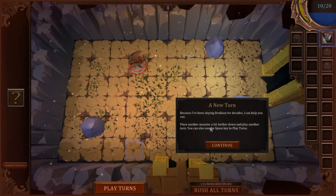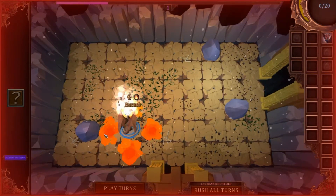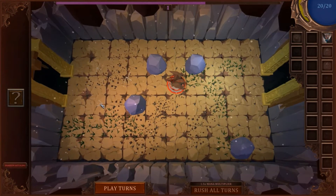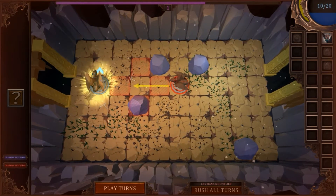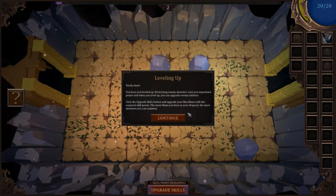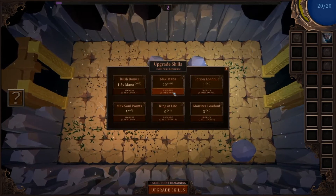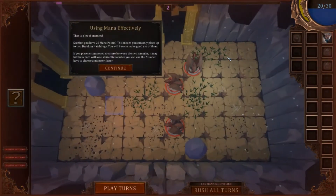New turn — place another monster a bit farther down and play another turn. You can also use the space key to play turns. He'll move, miss his attack, and then we move and get him. He moves towards the enemy — we didn't have to change the arrow. Nicely done, you've leveled up! Destroying an enemy monster earns you experience points. When you level up, click the upgrade skills button to upgrade your max mana with the acquired skill points. Just got a 50% increase — pretty good return on investment.